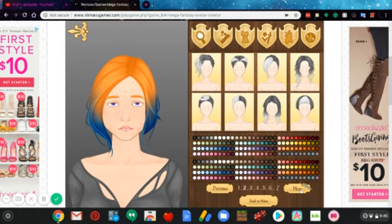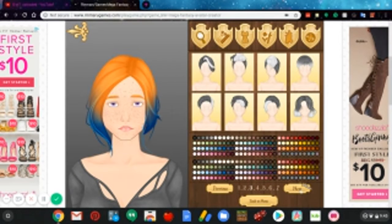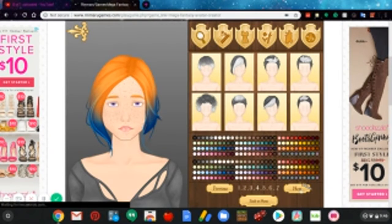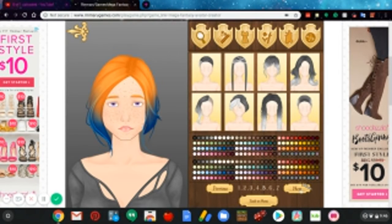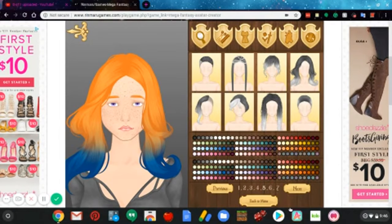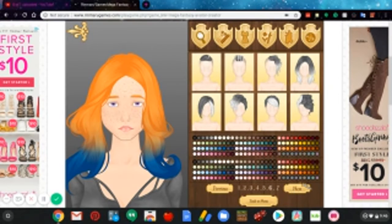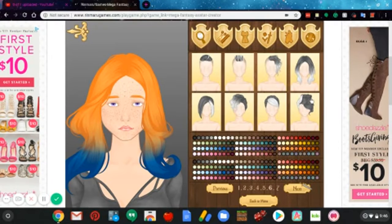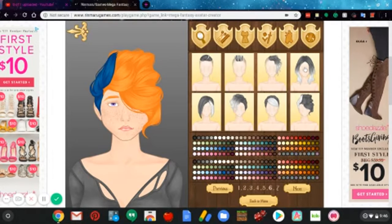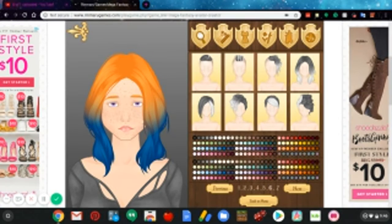You guys are probably like 'why is she doing this, that doesn't look that good.' I'm sorry, I like the weirdest hair colors. I like to make their hair look like anime hair — it's not a good thing. That's why you guys don't ask me to make your characters, because I would make them look crazy. Okay, I don't like that hairstyle because it's kind of all over the place. How about this? Oh no. I mean it's a little cute but nah.